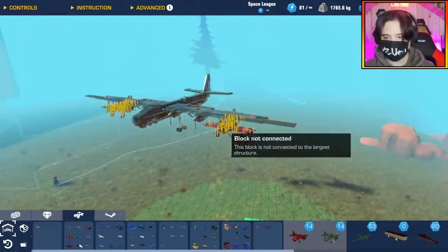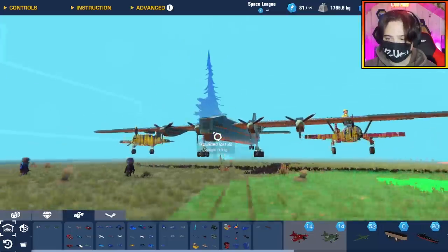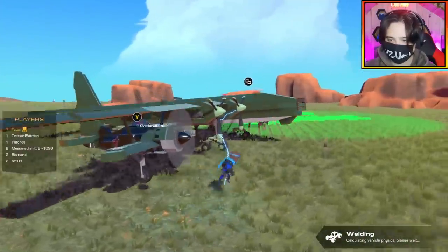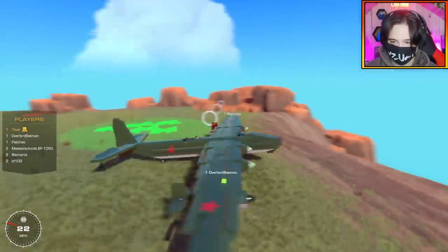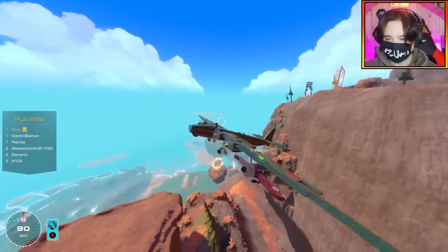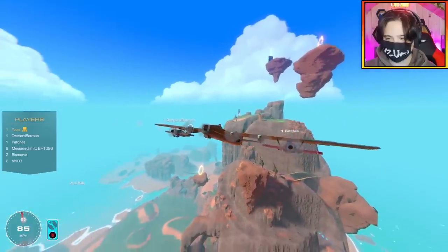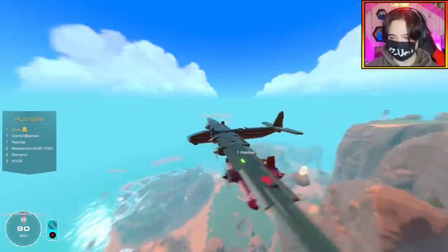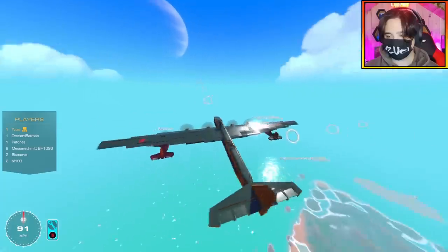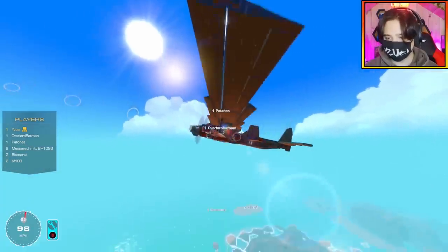Both I-16s are now attached to the bomber. Let's lower it in the menu and spawn it in. There we go - the plane doesn't want to sit still, but we're good. I'm going to pull my landing gear in - you guys should too. This is the concept, this is so cool. I'm able to take these guys along with me, and the plan today is to attack an enemy battleship protected by two BF-109s. We all have bombing capabilities, so hopefully we take down the ship.